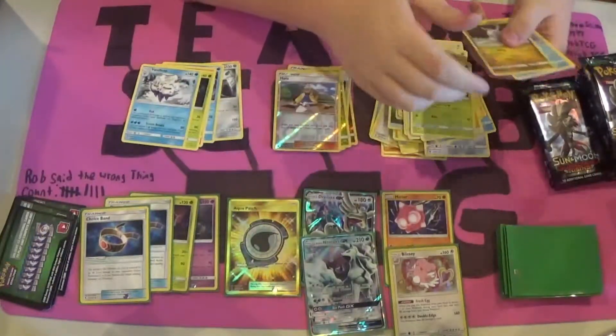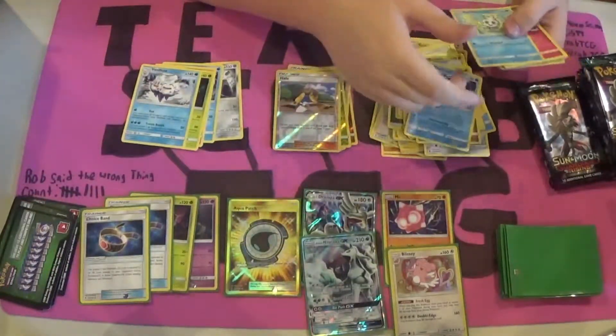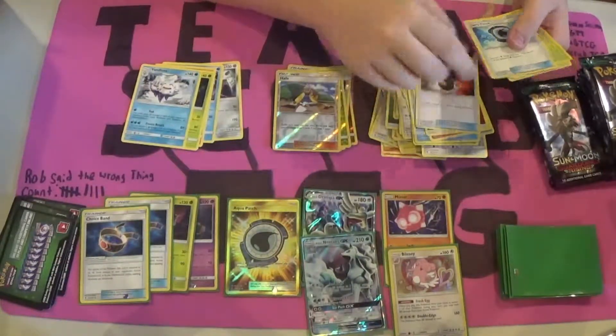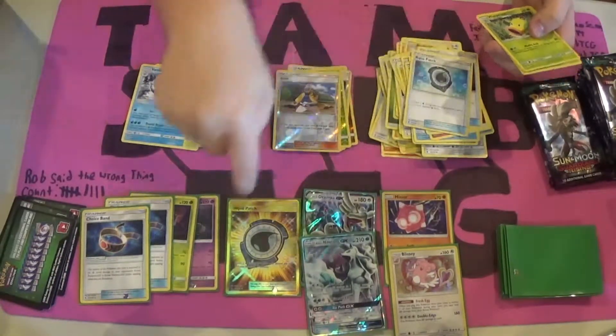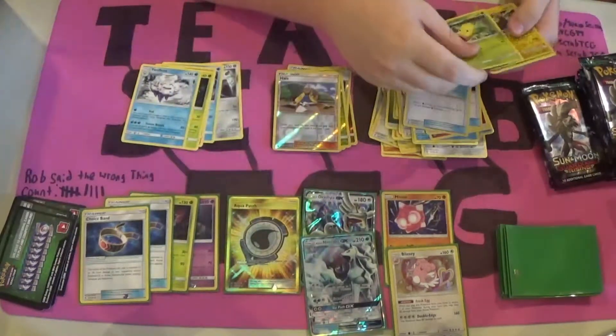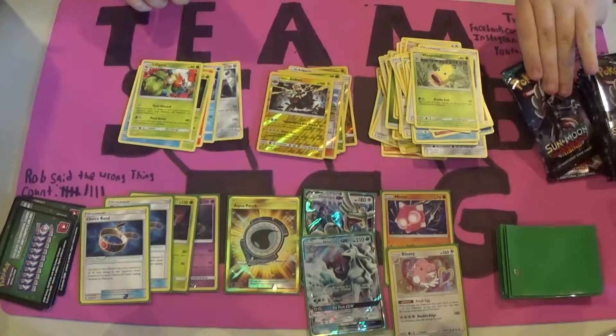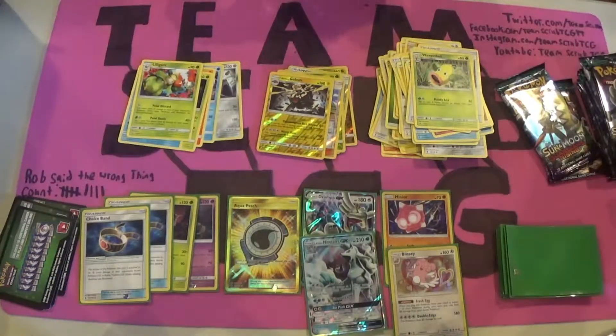We got a Wimpod, Goomy, Wishiwashi, Vanillite, Fairy Energy, Enhanced Hammer, there's the Aqua Patch — that's the Uncommon, but obviously a better one — Weepinbell, a Reverse Holo Rare Alolan Golem, and a Rare Lilligant. We've been pulling a lot of Reverse Rares and Reverse Holo Rares, but we haven't seen many holos so far.